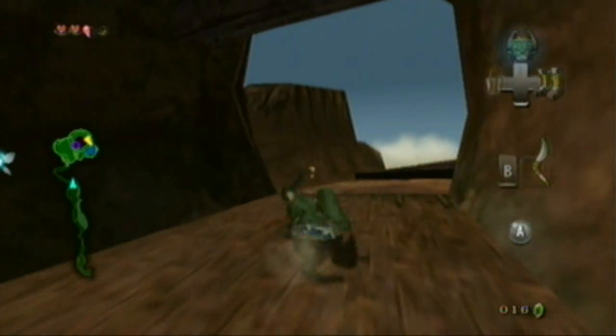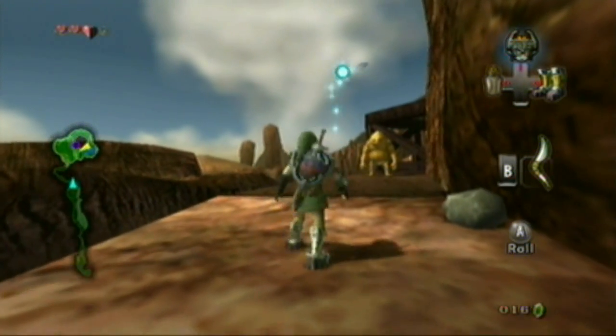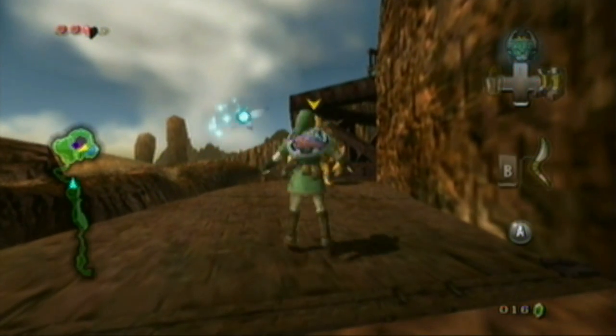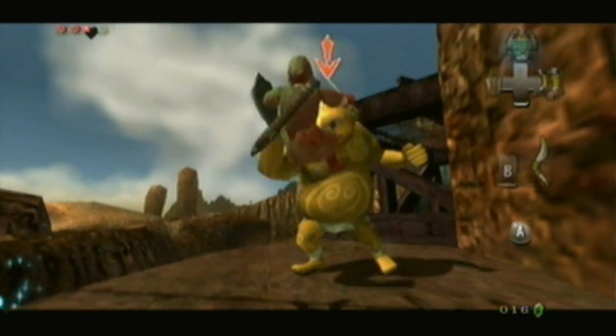Remember how back in Ocarina of Time you had to stop one of these Gorons inside of their cave to get — I believe it was a fire armor — and you were an adult? Well, obviously you'd be an adult to get any armor.